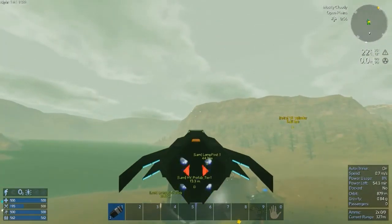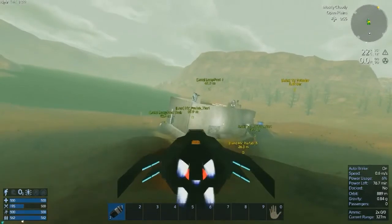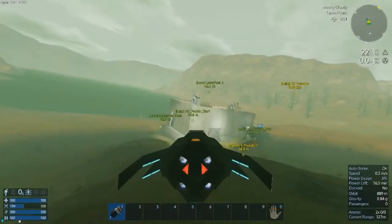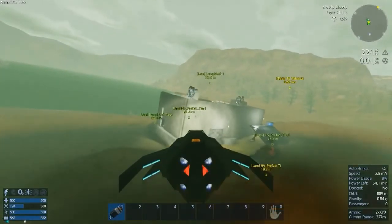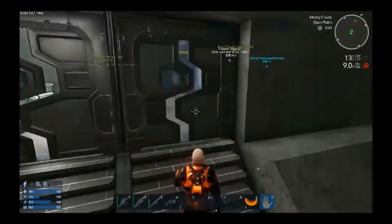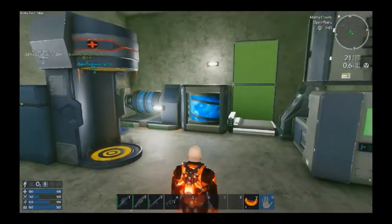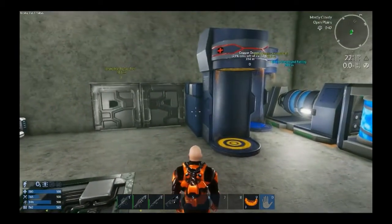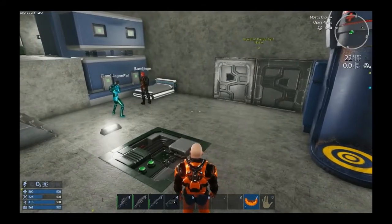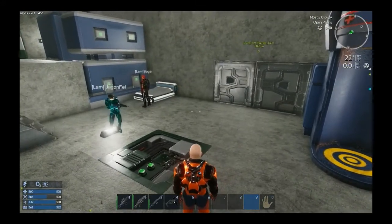Joy, how's our oxygen? Non-existent. Probably don't want to go into space then. We do have helmets. Okay, I'm hopping out — this thing apparently has a turret in it. So Dragon, did you create an O2 station? No, I'm just producing O2 bottles. Okay, I'll create an O2 station so we can fill it up.